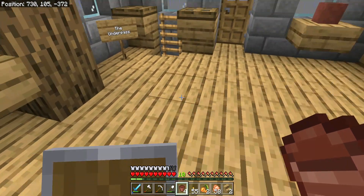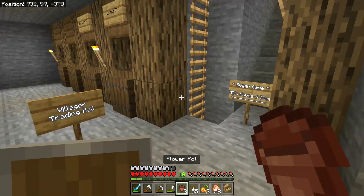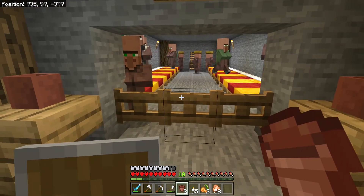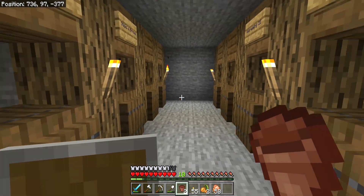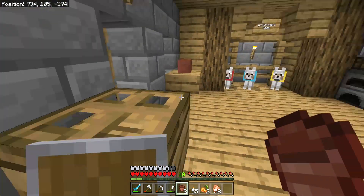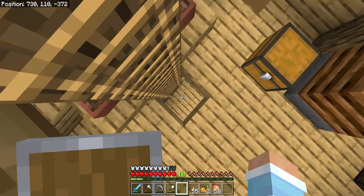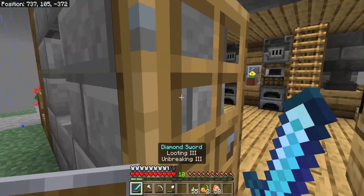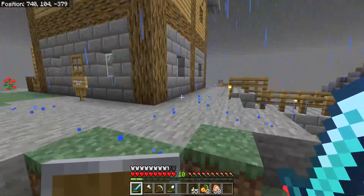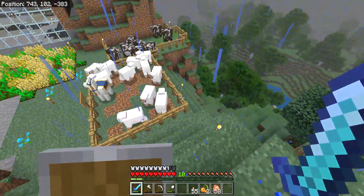I've moved the secret chest now, and I'm not telling you where — it will stay a secret. Let's put flower pots there and there. I need to find a plains biome — ideally I'm pretty sure there's one this way. But I kind of need it to not be raining for me to get a horse.